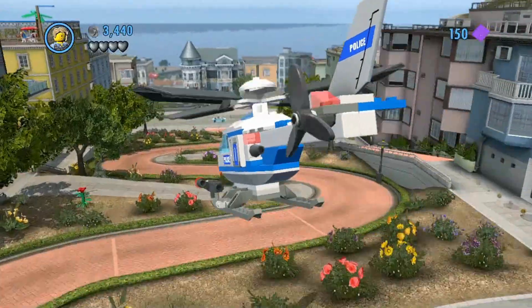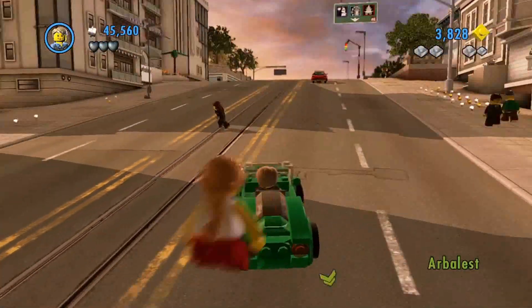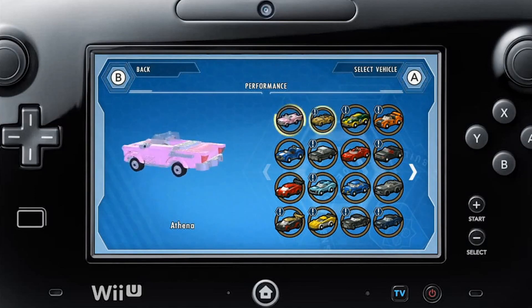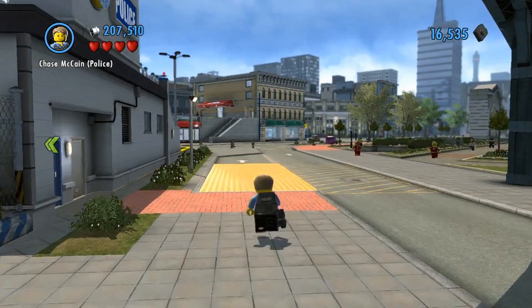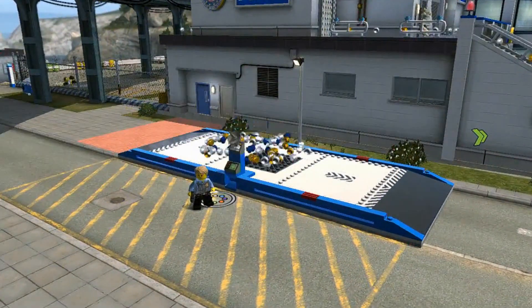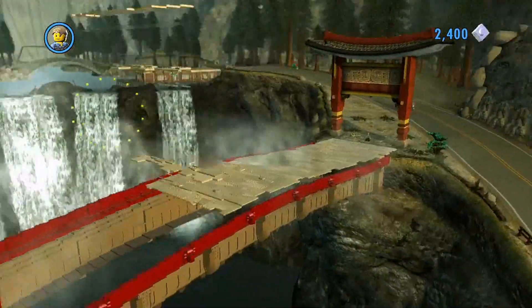With over 100 different vehicles in the game, Chase can easily find a new ride with a single button press. By finding and collecting vehicle tokens, Chase will have instant access to his favorite vehicles by using the Wii U gamepad as special vehicle call-in points. These vehicle call-in points are created out of Super Bricks. Super Bricks are a new feature in Lego City Undercover — you'll want to find and collect them to create Lego objects that will aid in your investigation and really bring Lego City to life.